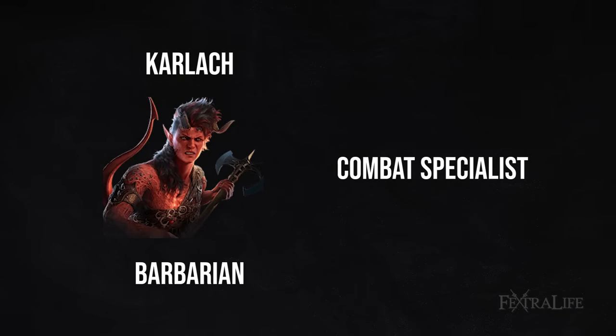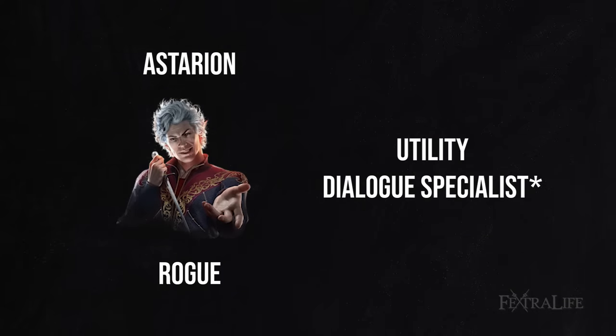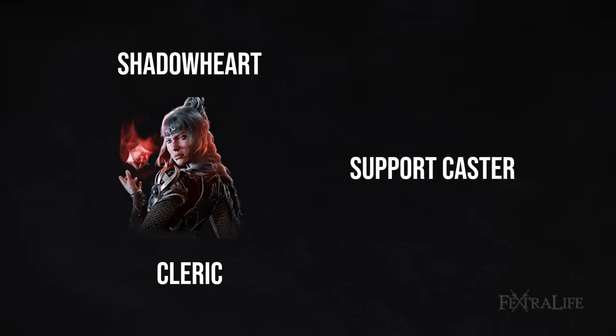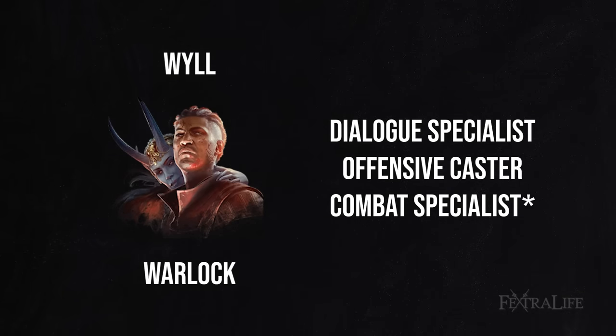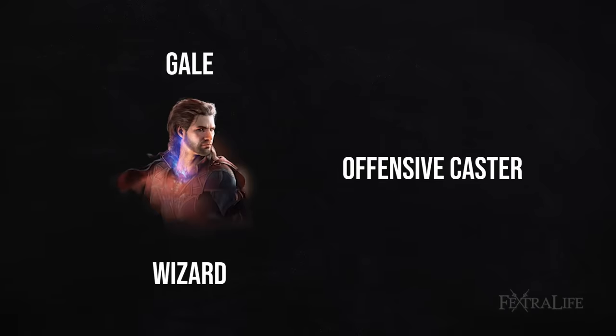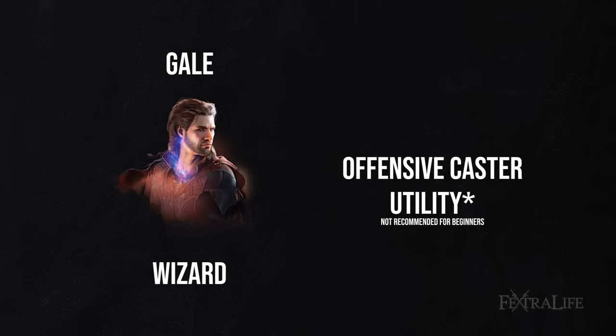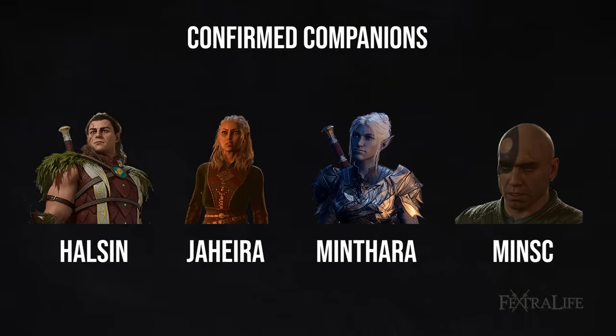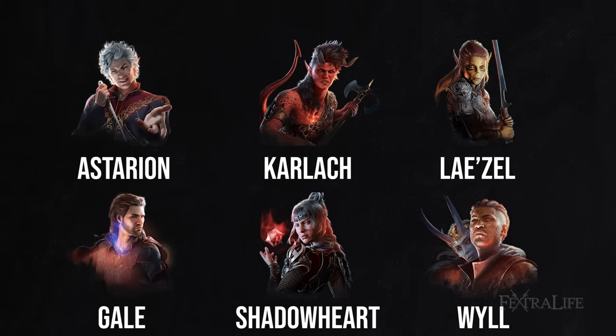Karlach is a combat specialist because she's a barbarian, as is Lae'zel because she's a fighter. Astarion is a rogue, and could be respecced into dialogue if you give him some charisma, since he has proficiency in dialogue checks. Shadowheart is a trickery cleric filling the support role with a stealth focus. Wyll is a warlock, good at dialogue and ranged offensive spells, and also decent at combat because of Eldritch Blast. Gale is an offensive caster wizard, though I wouldn't recommend utility spells for new players — just focus on offense with Gale.